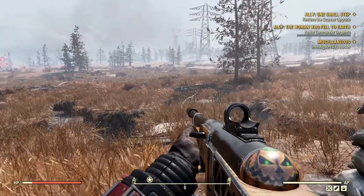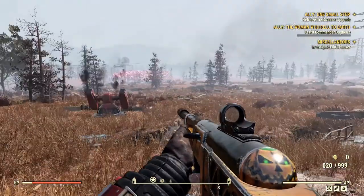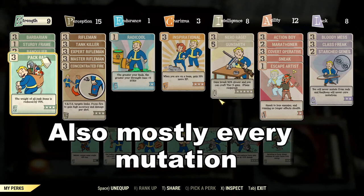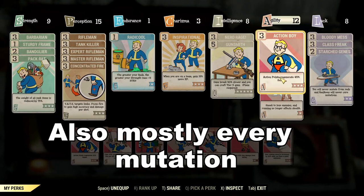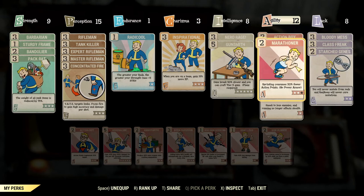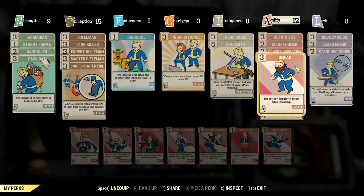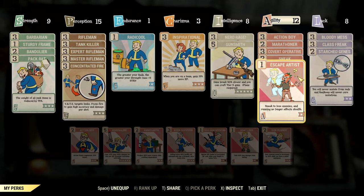Alright, so basics of this bladed build that I'm using: we're pretty much going on a sneak build with Action Boy and Marathon just for sprinting — no actual other use. A Copper Operative for a little bit more sneak damage, and a Sneak perk so that we are harder to detect.